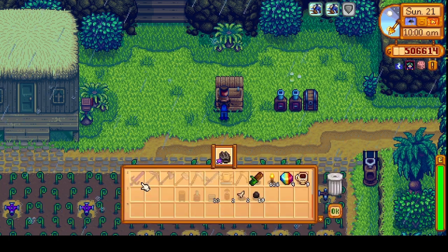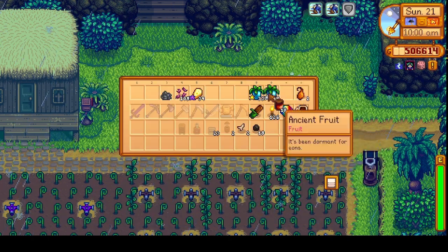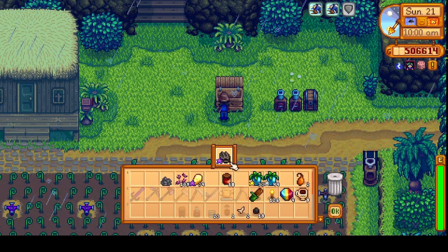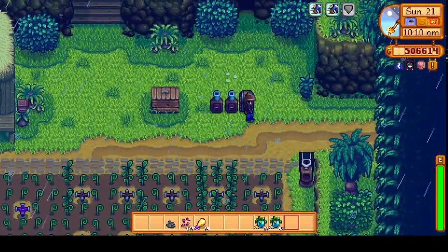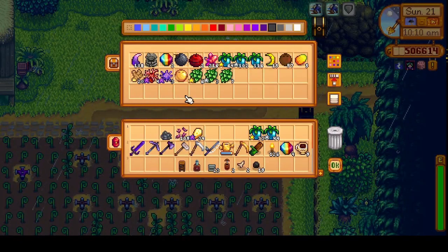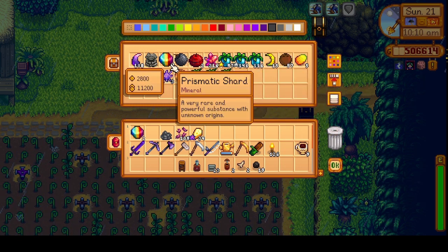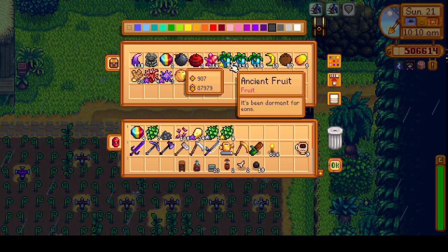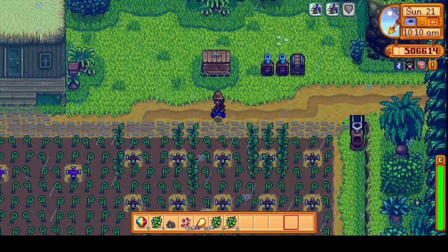I'll sell my jelly as well, and I think I'll sell this winter fruit. What do we have in here? I've got 30 seeds and some more ancient fruits. Maybe I'll take some of these ancient fruits and put them back into the keg, since I don't have any kegs set up here just yet.